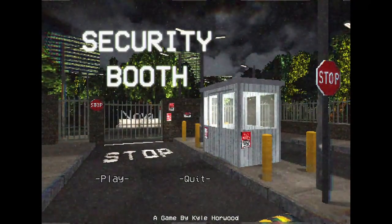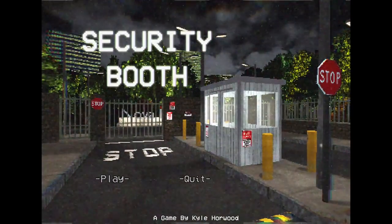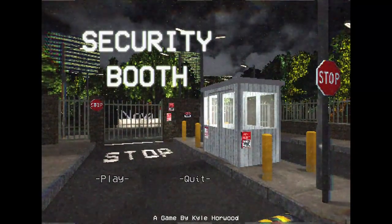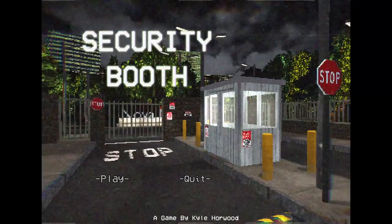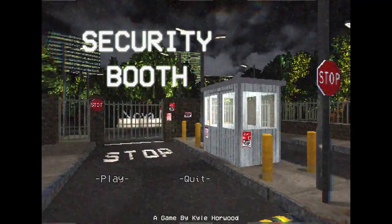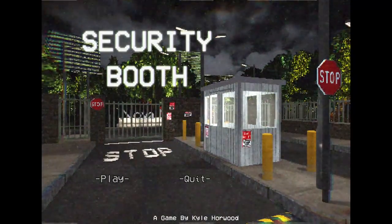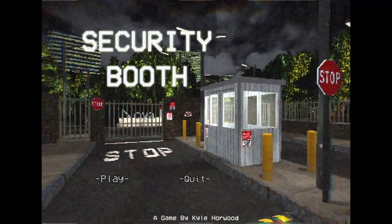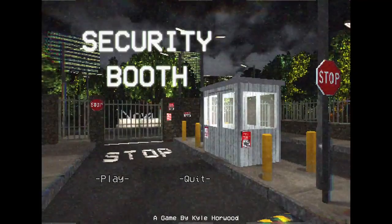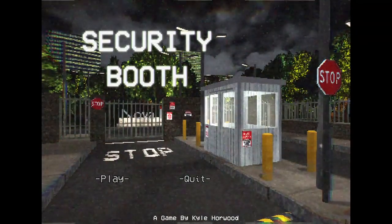So, Security Booth. We are working security at a place called Nova Labs. It's like a government facility, and some terrorists or Soviets or somebody is trying to get in here. The game is based in like '96, so I guess some X-Files type stuff is about to happen. We've got to inspect cars a little bit like Papers Please, but we've got to make sure the right people get in. There are two endings to this game.